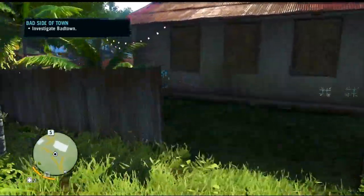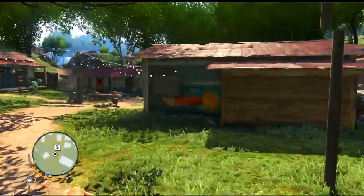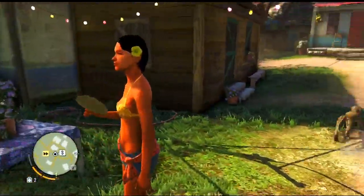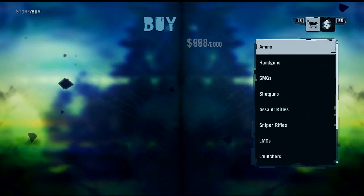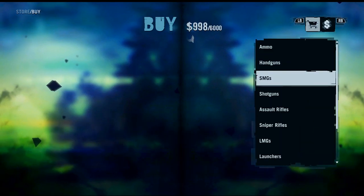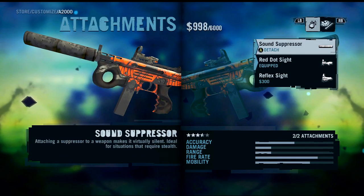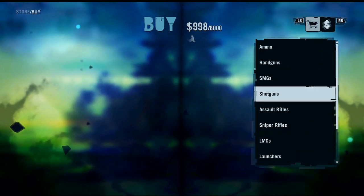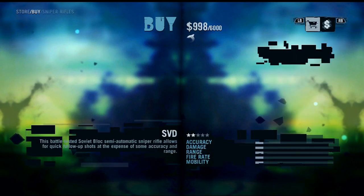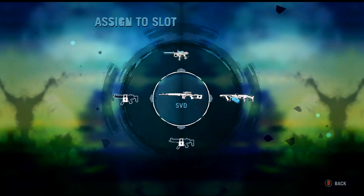Let's switch back to our main weapons because, as you guys can see, we were not very efficient with the bow. Alright — for SMGs we want to equip the A2000. It has red dot sights and a sound suppressor, which is good. We also want to have the sniper.